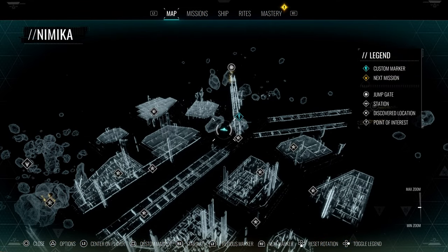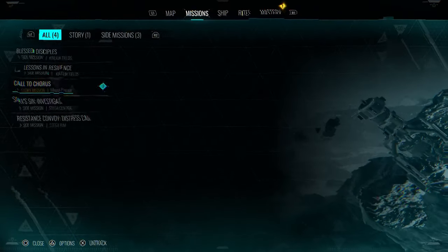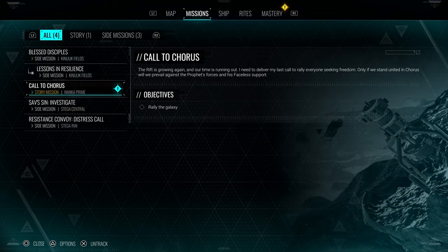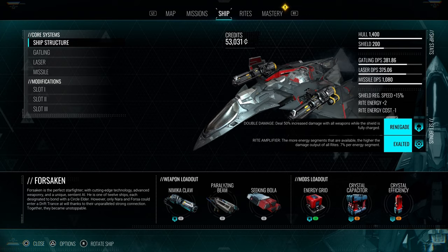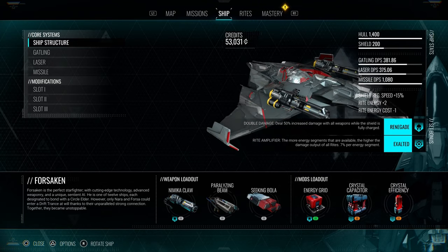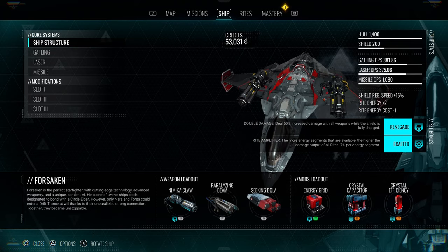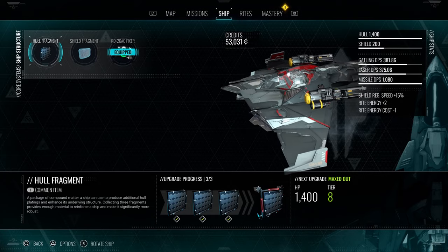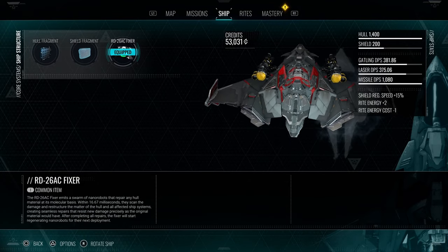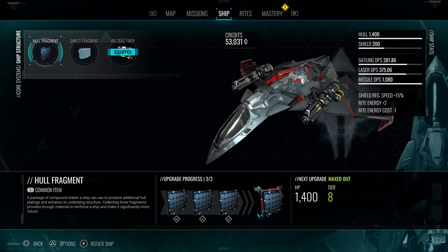So first, let's talk about the RPG elements — how we get stuff and upgrade things, including stats for your spaceship. In this screen, which you can access on PlayStation by tapping the touch button, you can see all the different weapons you unlock as you progress. There are also different modes that improve your ship's stats and provide unique utilities. You have a shield that regenerates, and also your ship's HP, which you can increase as you progress and find new items.